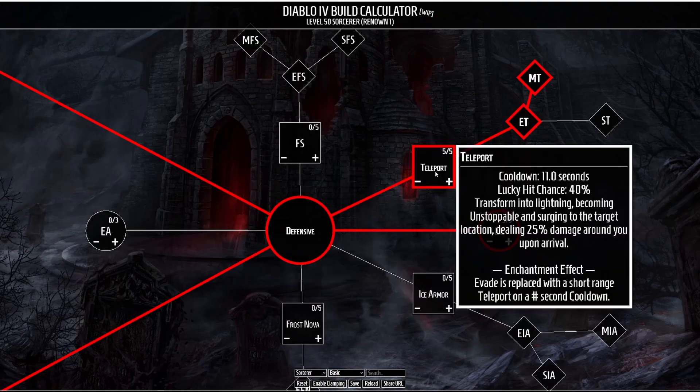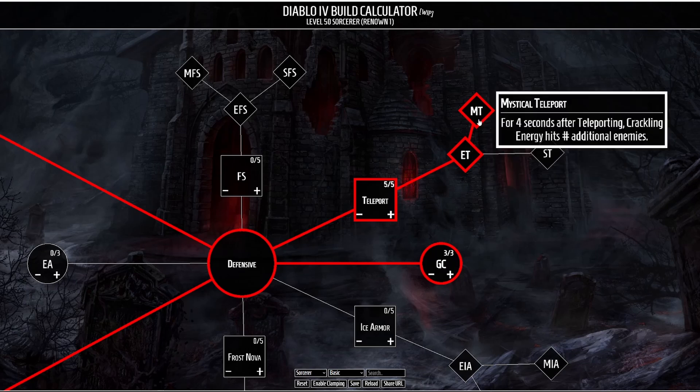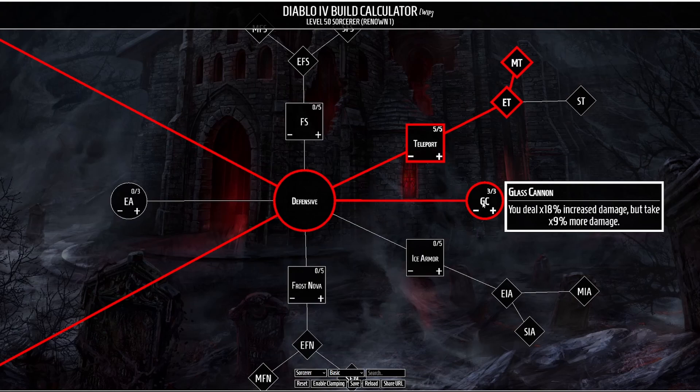For our defensives we're going to be taking Teleport. This causes you to transform into lightning, becoming unstoppable and surging to a target location dealing a little bit of damage upon arrival. Once enchanted, this allows your evade skill to be replaced with a short-range teleport on a shorter cooldown. Teleport is then enhanced to reduce its cooldown per enemy hit up to five seconds. Finally we take Mystical Teleport, which makes your Crackling Energies hit additional enemies for four seconds after teleporting. Just like all the other builds, we're also going to be taking Glass Cannon for increased passive damage.